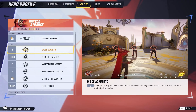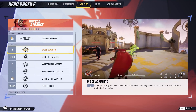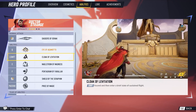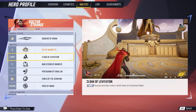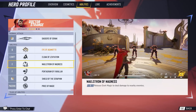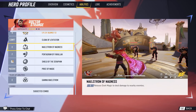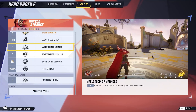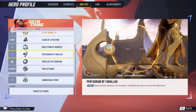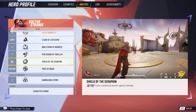The Cloak of Levitation lets him ascend and enter a brief state of sustained flight — not permanent, thankfully. The Maelstrom of Magic releases built-up dark magic to deal damage to nearby enemies; it's a burst attack where you build dark magic and then pop it. The Pentagram of Farala opens portals between two locations enabling all units to travel through them — a helpful traversal for the whole team. Shield of the Seraphim creates a protective barrier. Doctor Strange looks like a very versatile and dependable character.